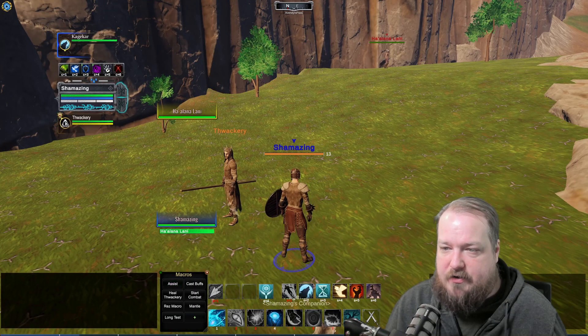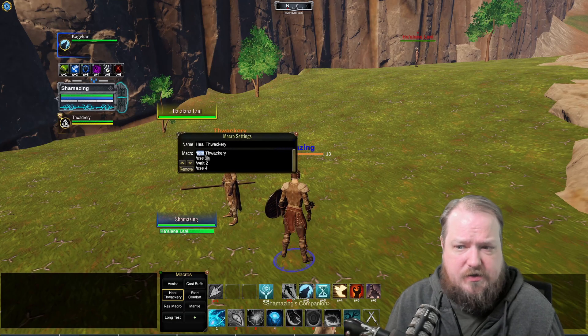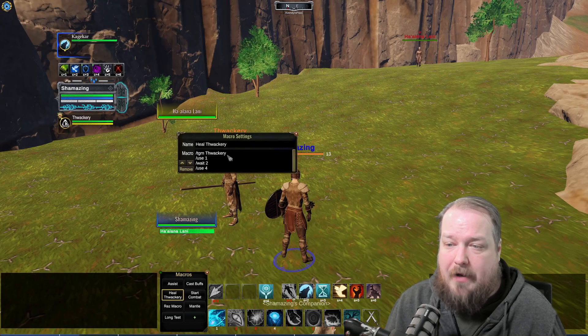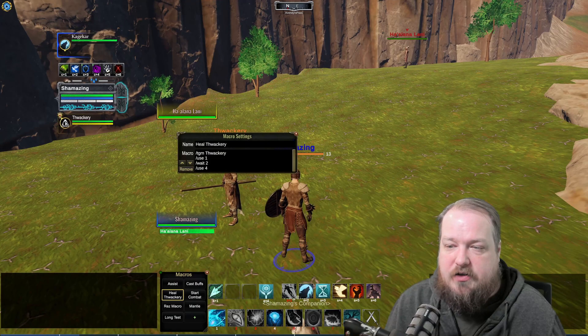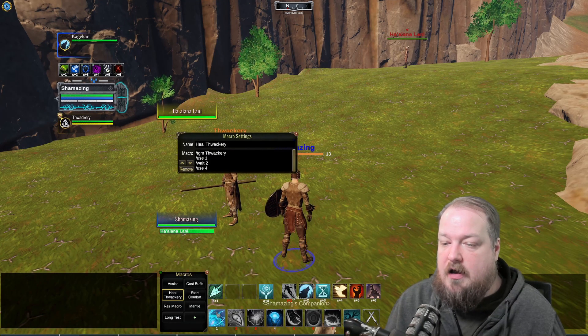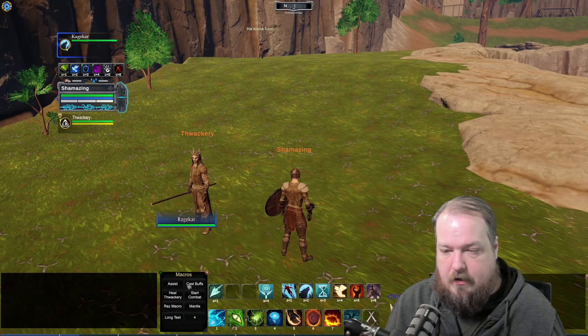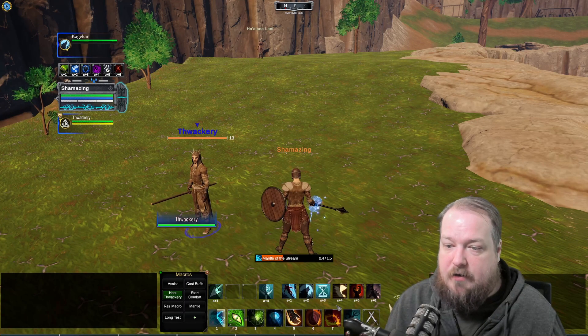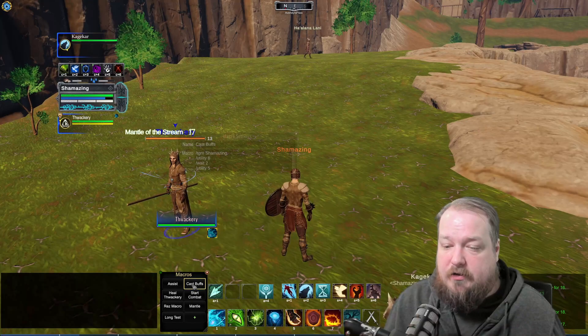Now I'm on my shaman. I have my standard assist macro, and also a heal button. It uses the /tgm command — target group member by name (targeting by number is currently broken). Then /use 1 for Mantle of the Stream, /wait 2 for the cast, and /use 4 for Replenish. So no matter who I'm targeting, I can click this and it will heal my monk, apply the heal-over-time, and start channeling the normal heal.